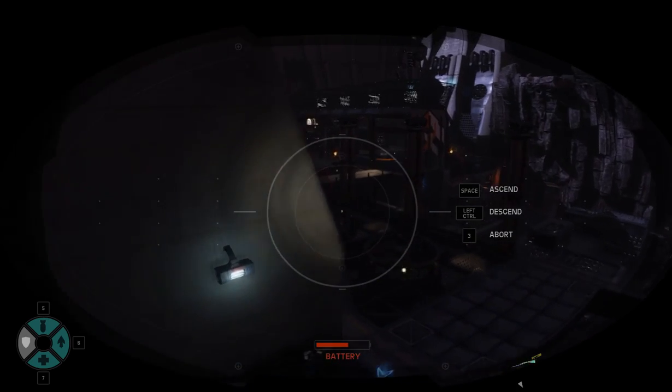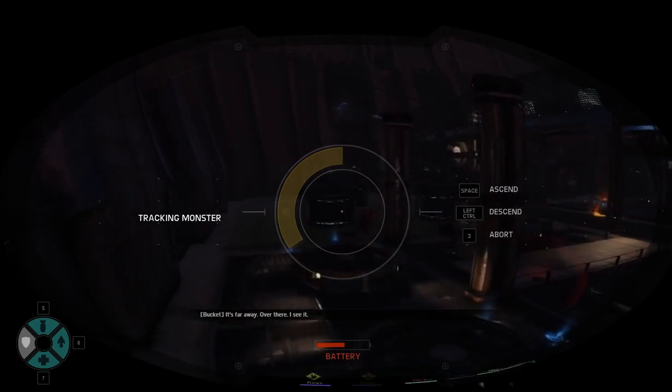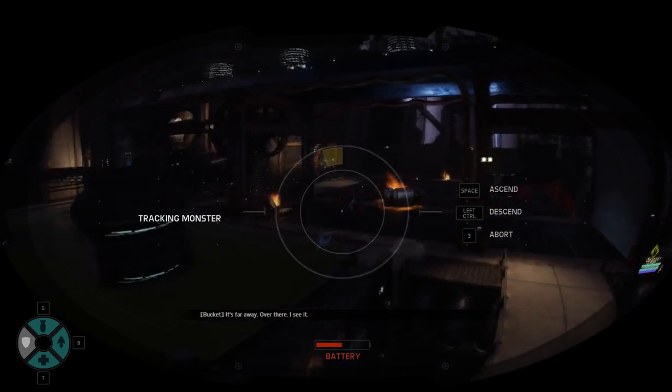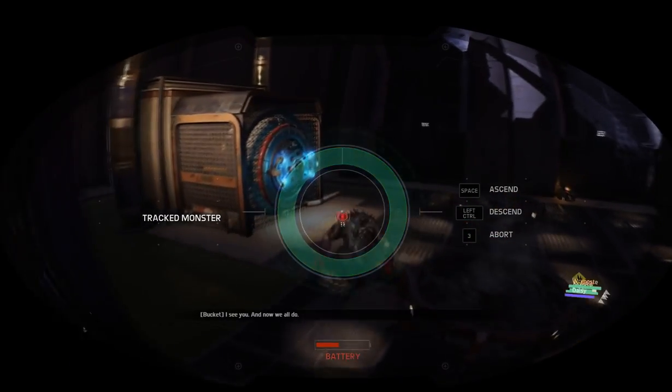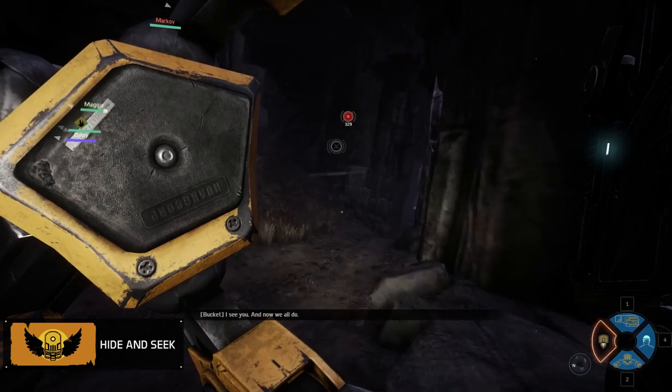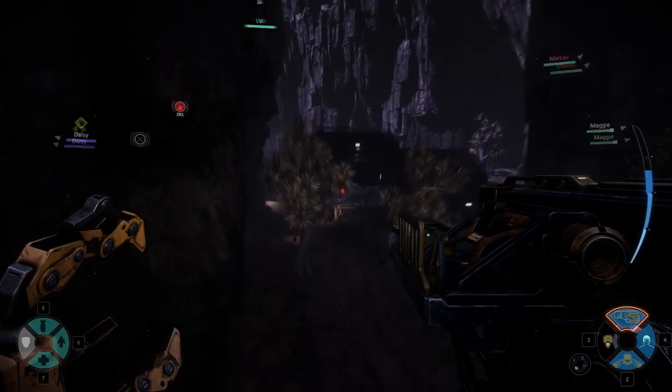Communication — talk to your team. It's as simple as that. Let them know you're using your UAV so they know your body will be vulnerable. Call out any useful information, like if the monster's heading into a cave or if it's near a landmark to give them a heads up. You don't have to wait for the tag to help your team find the monster.